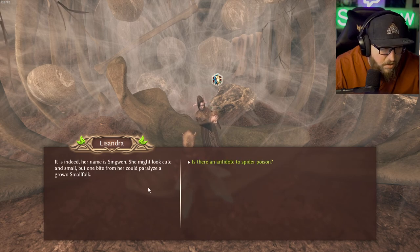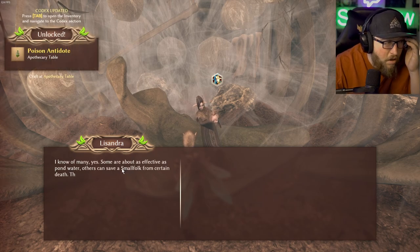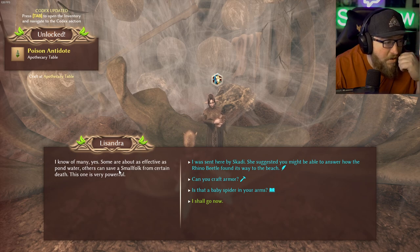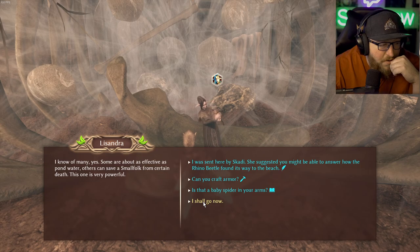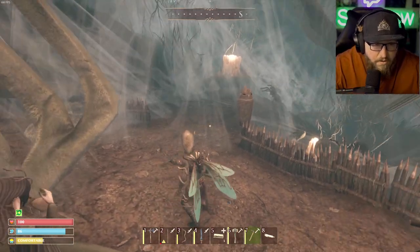Is that a baby spider in your arms? 'It is indeed — her name is Cinguin. She might look cute and small, but one bite from her could paralyze a grown small folk.' Is there an antidote? 'A pot to carry antidote. Poison antidote — I know of many. Some are effective as pond water, others can save a small folk from certain death. This one is very powerful.'